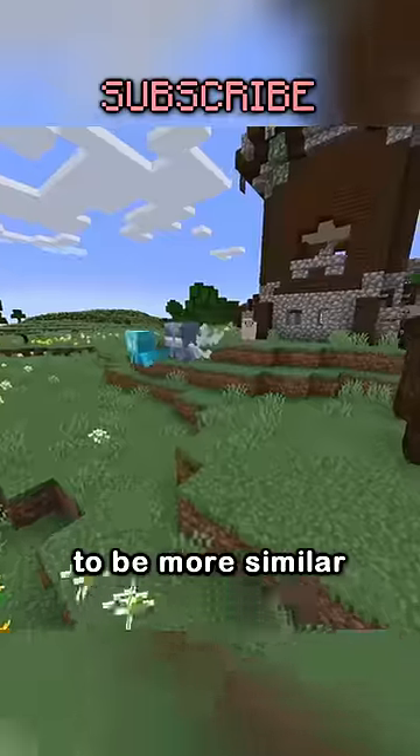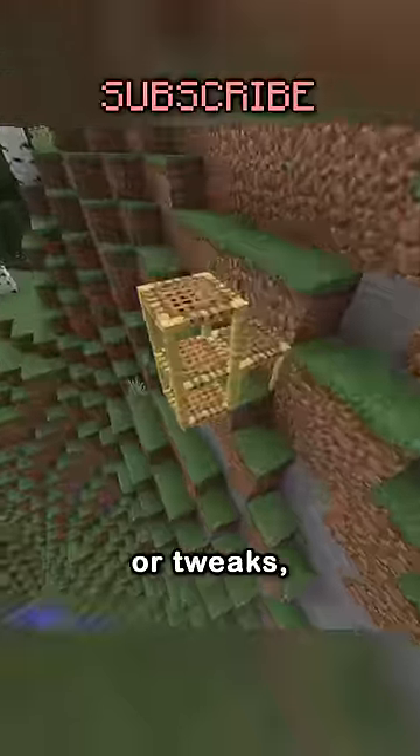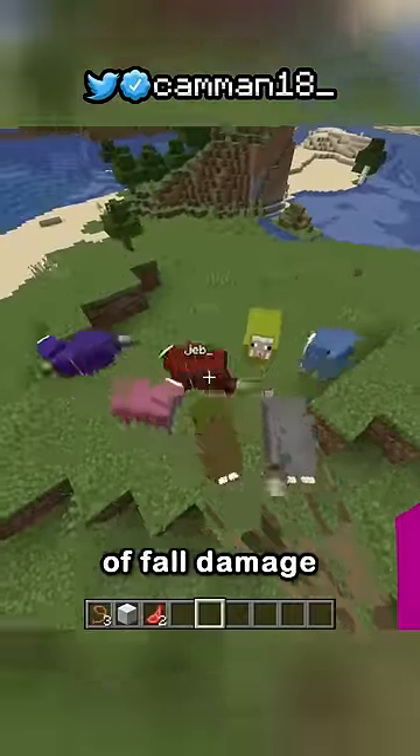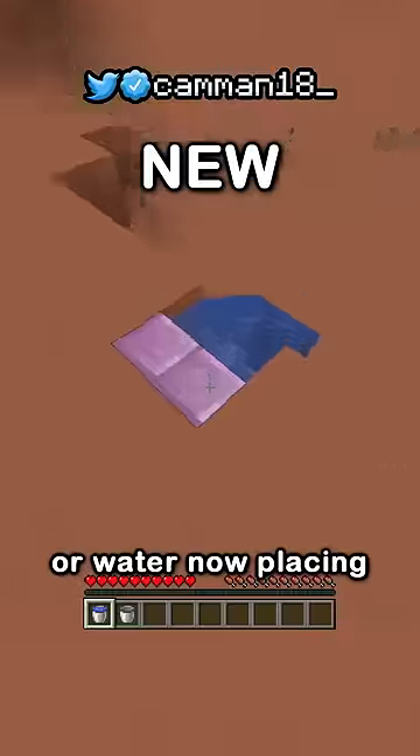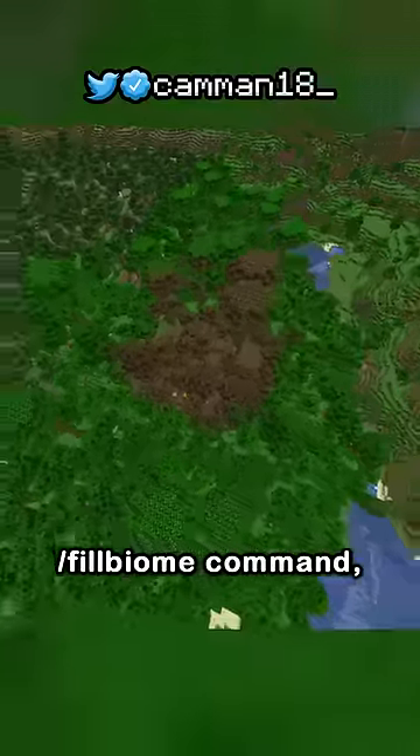They also changed how the Vex looks to be more similar to the Allay. Now most of the changes are small bug fixes or tweaks, like mobs not being able to take a bunch of fall damage from leads, or water now placing inside already waterlogged blocks instead of on top, or the new fill biome command.